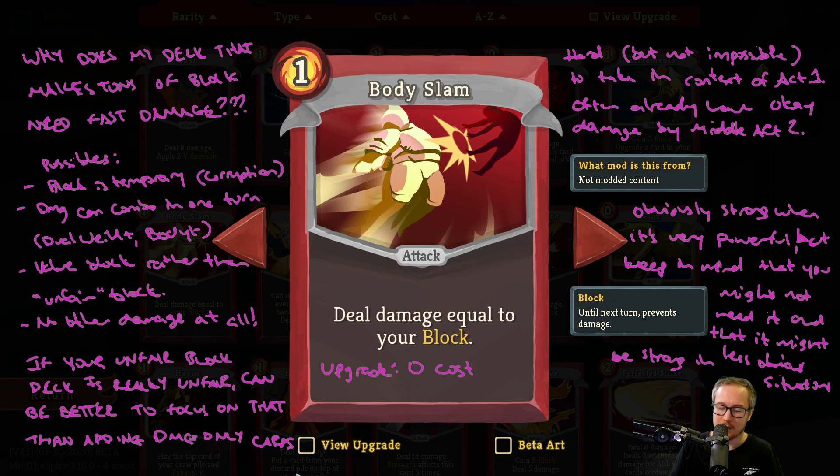Body Slam can sometimes get in the way, but it's often a very good card still. It can be really nice if your block is temporary. Say you use Corruption, so you can only play all of your block cards once and get like 150 or 200 block — that's not going to stick around in an Act 3 or Act 4 boss fight, so maybe you need Body Slams to deal damage fast enough. If you don't have a Barricade or Calipers and your block is vanishing at end of turn, Body Slam plus Dual Wield could easily deal like 400 damage in one turn. Especially with something like Runic Pyramid or Corruption plus Dark Embrace, that can be a sensible way to turn your block into damage before it vanishes.